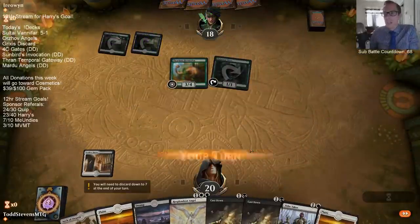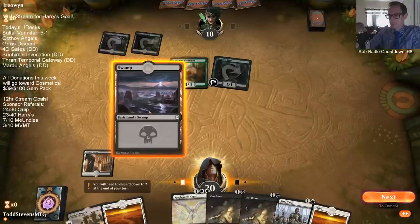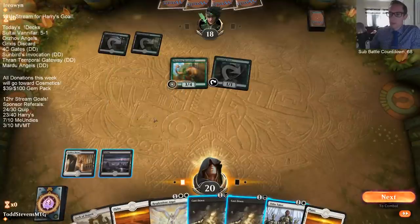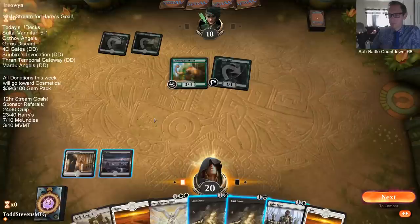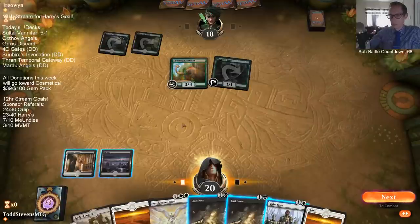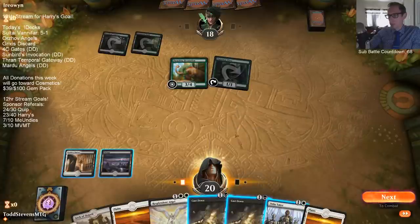Hey Height, on a four-month streak - welcome back! Sub battle countdown down to 68, hopefully we get there later on in the week and have our first sub battle potentially later this week. How do I beat Gates with Esper Control? You kind of have to draw all your exile spells for their Aid/Aids. You certainly want all your Mortifies to kill Guild Summit.